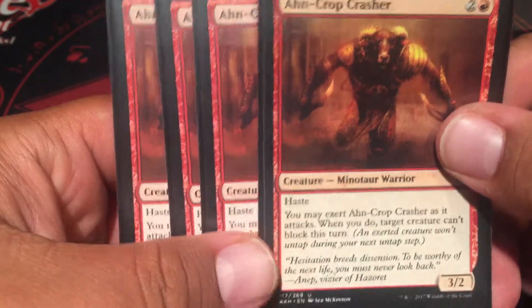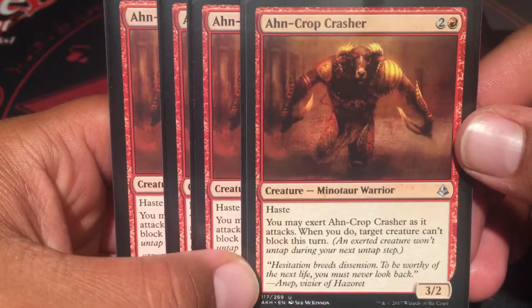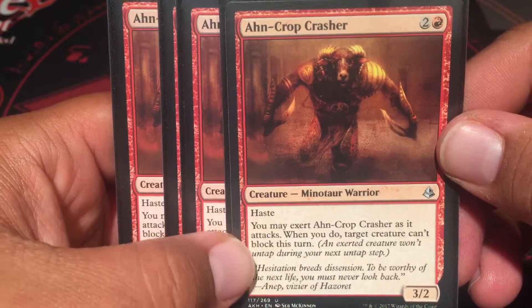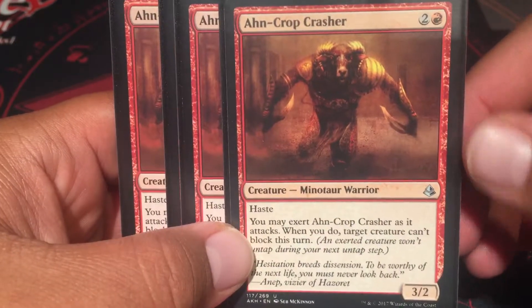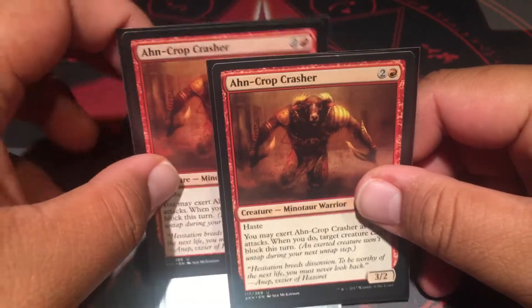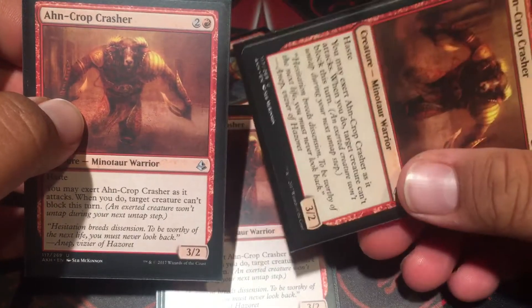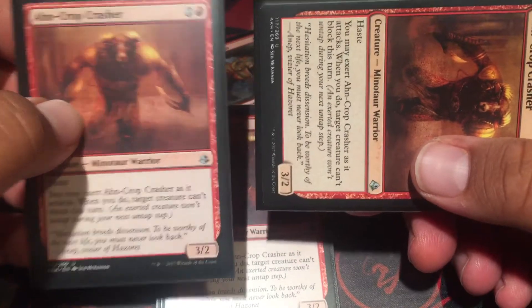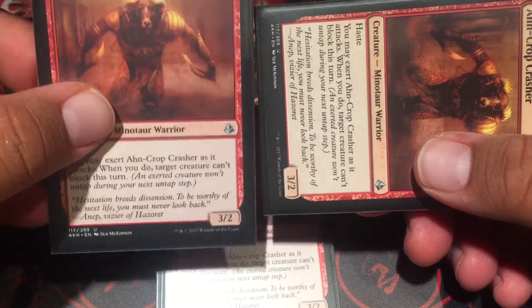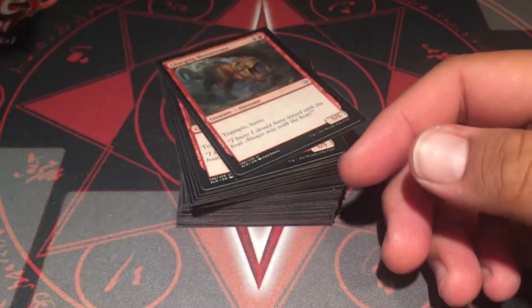Four Ahn-Crop Crashers. Other than Glory-Bound Initiate, this is probably one of the more competitive cards you usually see. Haste, and if you exert them, a target creature can't block. So it's a 3/2, and one of my favorite plays is bringing this out turn three, swinging, and stopping something from blocking. Then turn four, bringing out another one and swinging again. You're trying to swing as fast as possible.